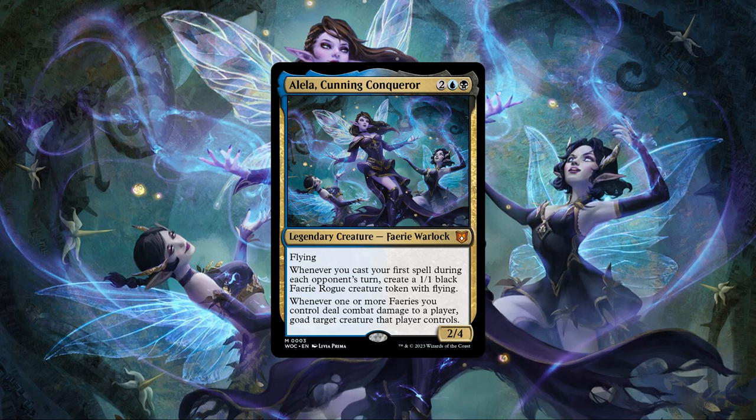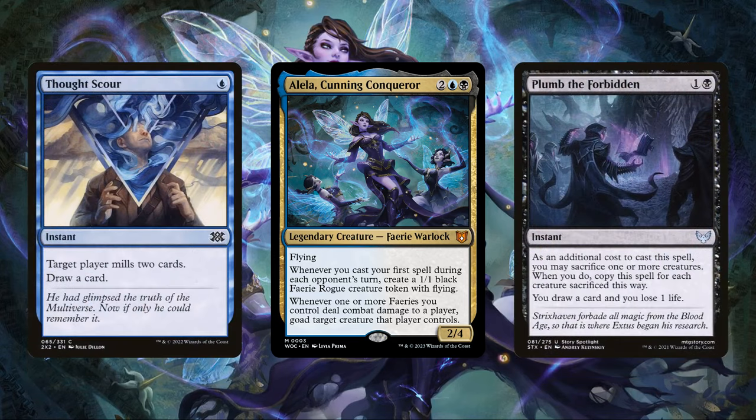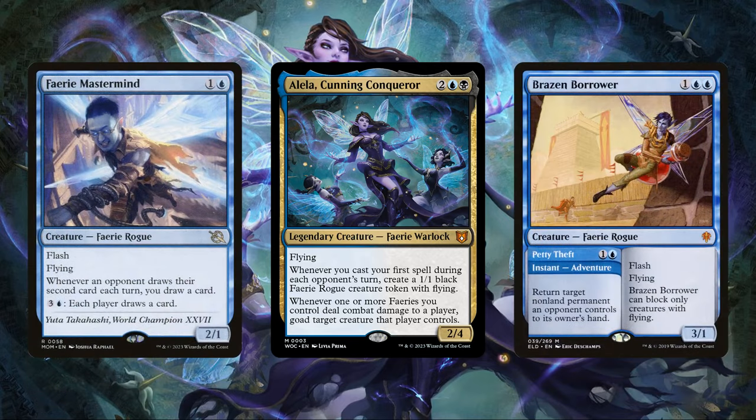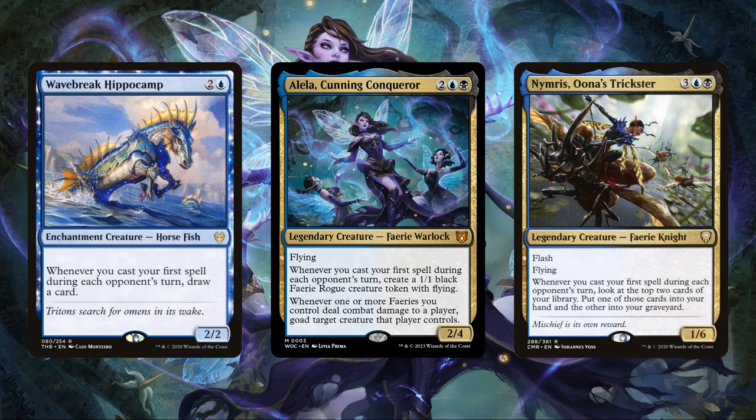So we'll be aiming to get as much mileage out of said abilities as possible by going all in on instants and flash speed spells to proc them as frequently as we can. That means we'll be running plenty of cheap instant speed cantrips and draw sources, a decent number of free spells so we can leave our mana open, and even some flash speed tribe members so we can build up our board with creatures from our 99 on our opponent's turns while proccing our commander, as well as some payoffs for all our flash speed casting to generate us even more value.